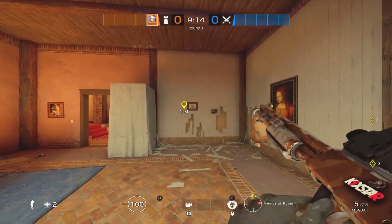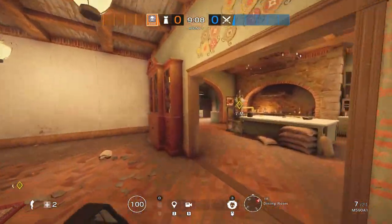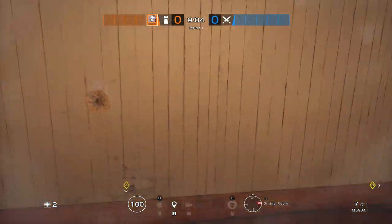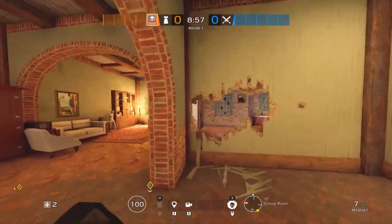You want these two reinforced. In total, counting across the site, you're going to have 10 reinforcements. That wall right next to the rotate is going to be number 10. So those are your 10 reinforcements.